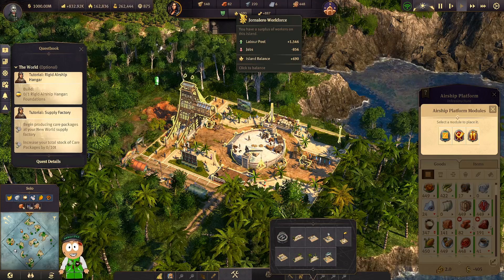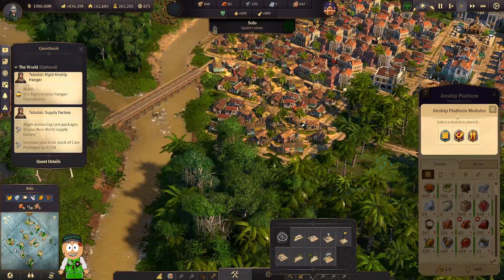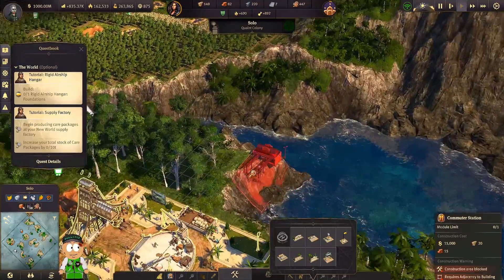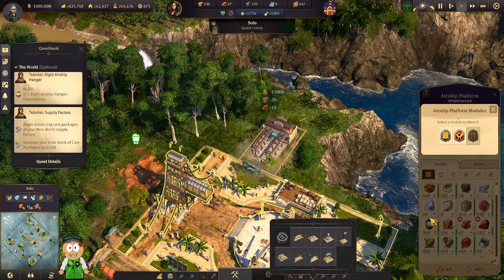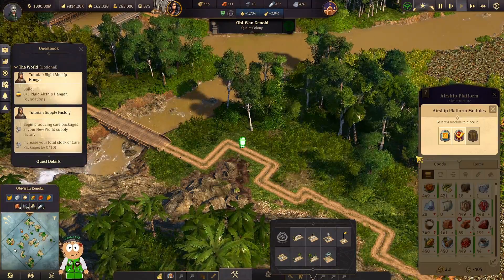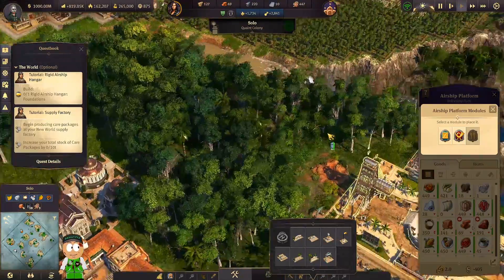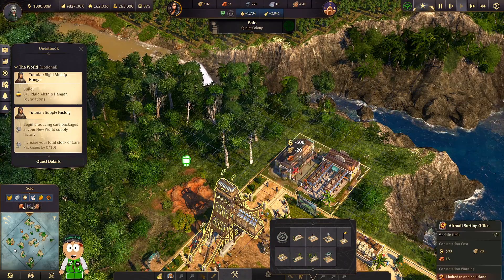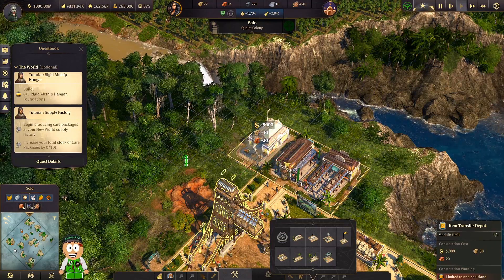As you can see, the workforce display is black here because it is not shared yet. When I change to the other island it will change — and once we build the commuter station it will change. I'll place it right here. As you can see, this has changed and now those two islands that have this module are sharing the workforce. This means you can ease your pain with workforce management even more thanks to this new DLC. Then we're going to make the sorting mail module and also an item transfer depot — perfect. So we can now transfer items between the islands.